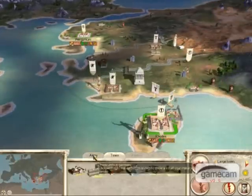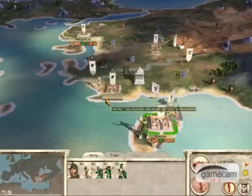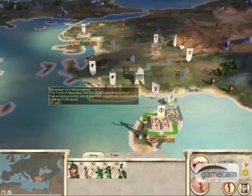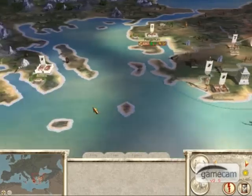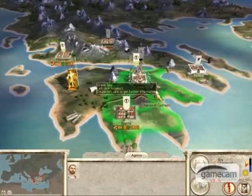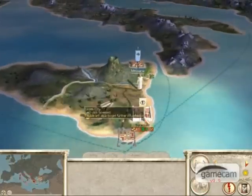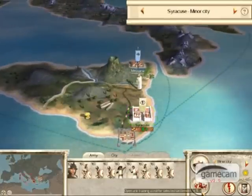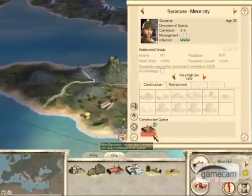The rebel settlement that you should attack owns a wonder, and wonders give you special capabilities. This one takes 20% off building construction time, so that will help you later on. And in Sicily, you should start building up a big army to attack the Roman settlement.